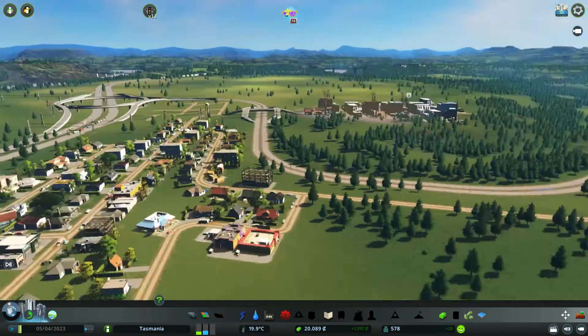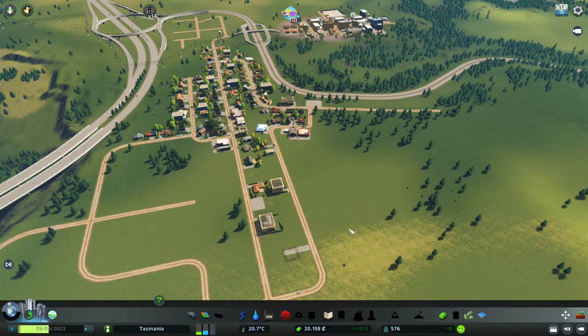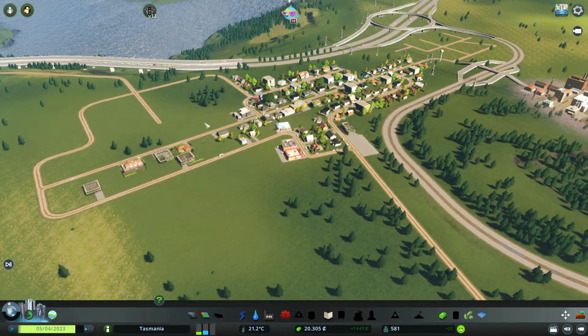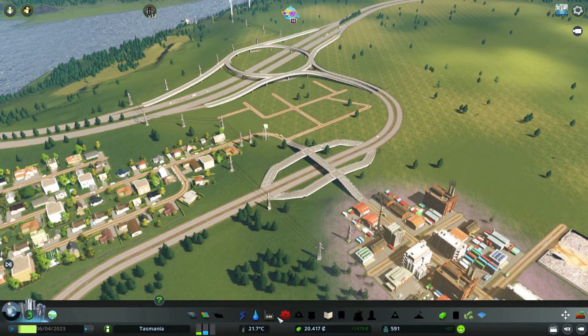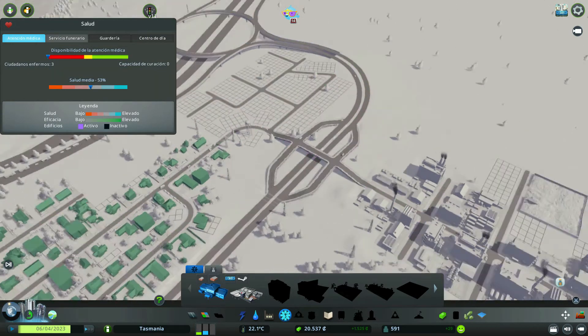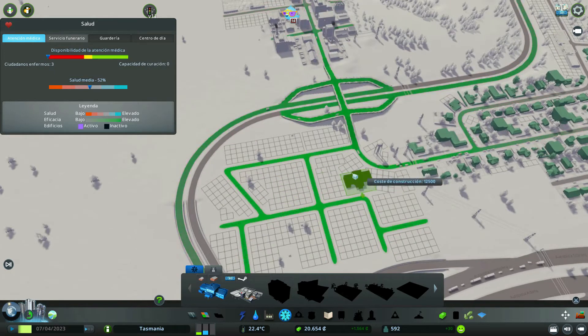Y ojo que nos faltan trabajadores. Con los nuevos habitantes que van a llegar aquí se supone que lo vamos a paliar. Aquí me gustaría hacer un parque o algo así. Esta zona podría ser... no sé. Podríamos poner aquí una clínica, pero justo aquí no me convence como ha quedado. Porque esto inicialmente mi idea era hacer la zona industrial.